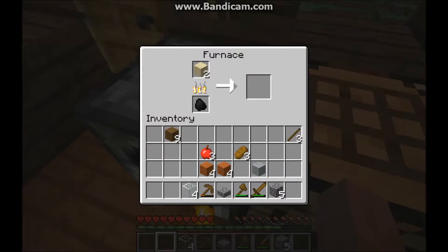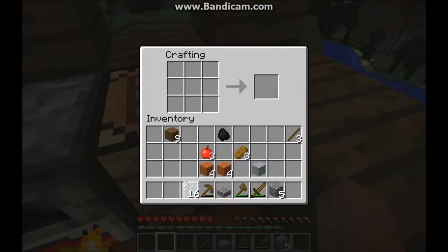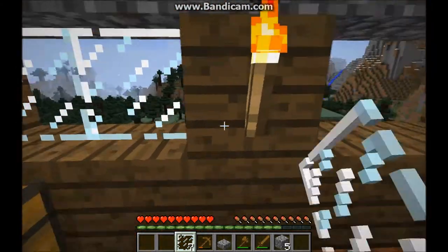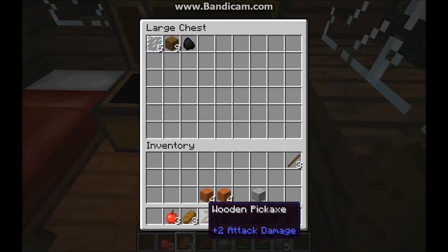When I'm done with this and put in the windows I might leave it for this episode. Just the last piece left. Take out the coal so it won't burn up and make some glass panes. There, there, there, there, there, there and there. And put them in the chest as well, along with some other things. The bread and the apples can be good if I get hungry.